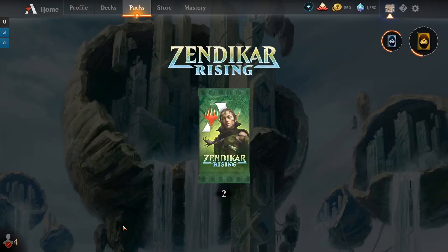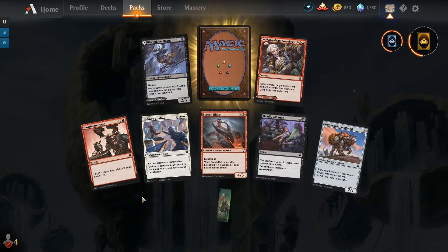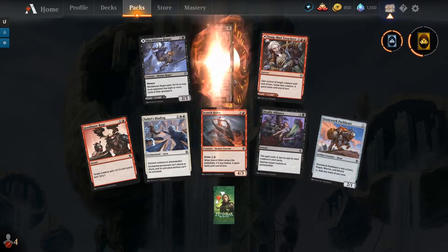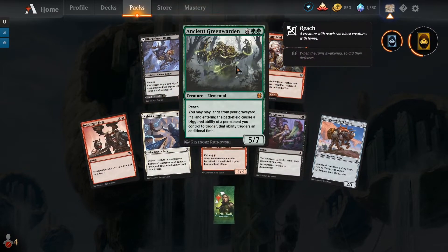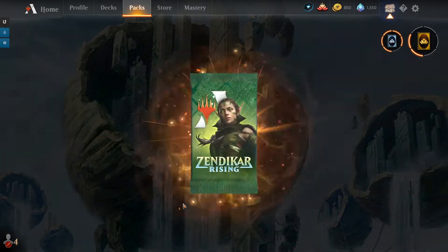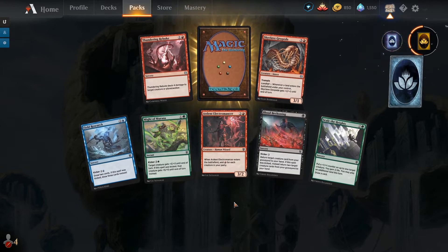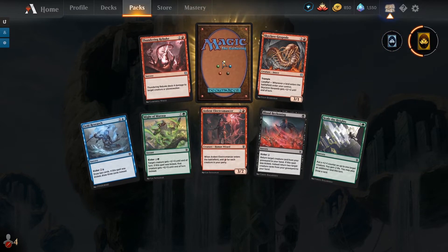Chat is my good lucky charm and we've got two Zendikar Rising packs today, so let's see if I can get some good rares. I think I'm missing some pathways so I'd like to see some of them. Inch and Green Warden — it's fine. I'd like something a little bit better though, chat. Rub your fingers together and give me that good luck.